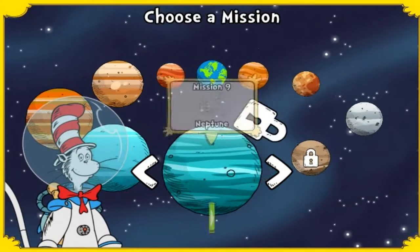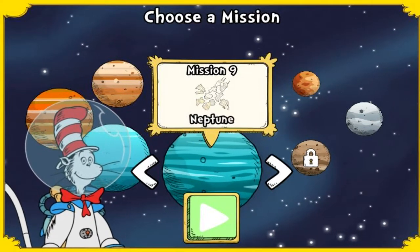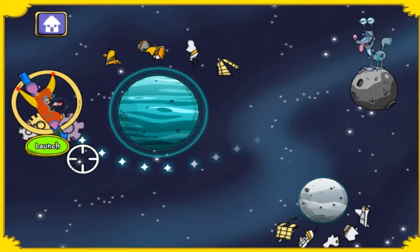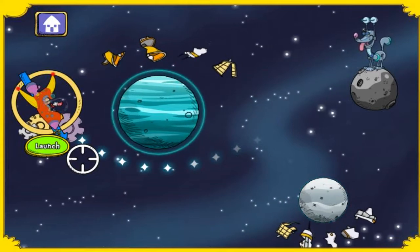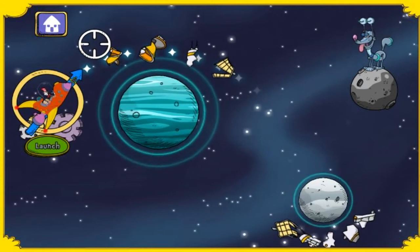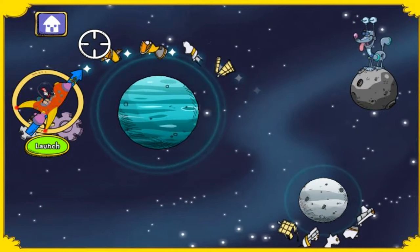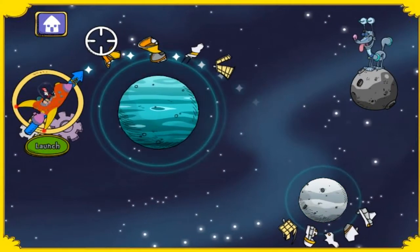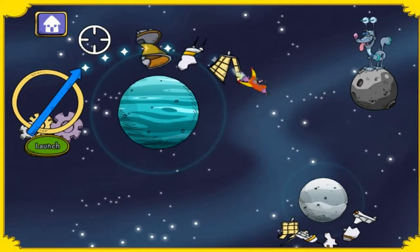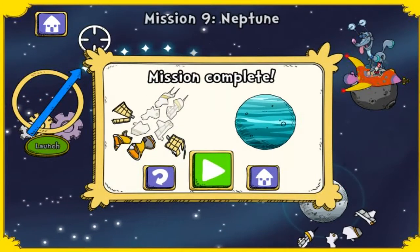Look at all those planets and moons — where should we go next? Neptune! Select a mission to play. The space eraser is a great cleaner upper — let's scoop up that space junk, we'll be done before supper! See if you can collect all the space junk. Look at all the space junk you collected!